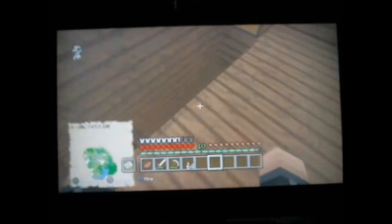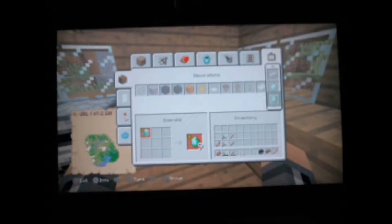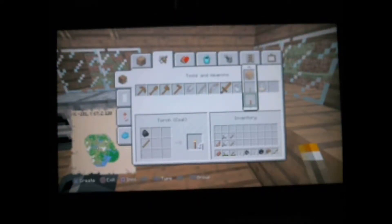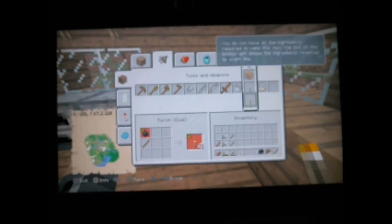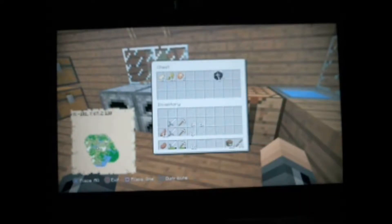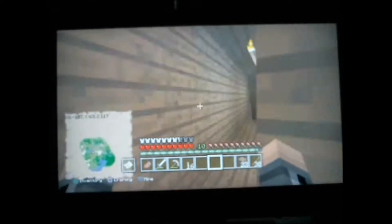I threw all my old swords away because there was wood and stone ones — I figured I'd upgrade to iron. Let's see if we have any sticks or wood. That gave me four stacks, perfect. Now let's make a bunch more sticks, put that wood away, and put stuff down in the mine area.